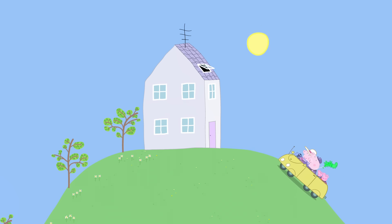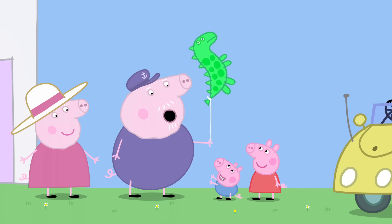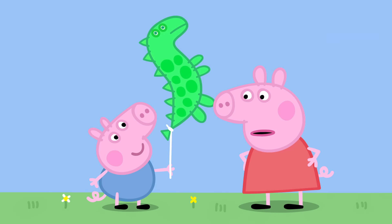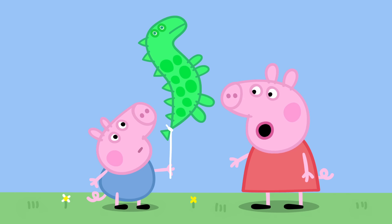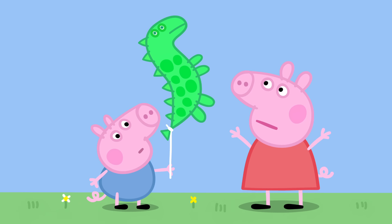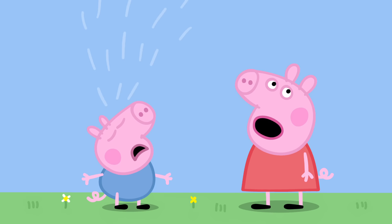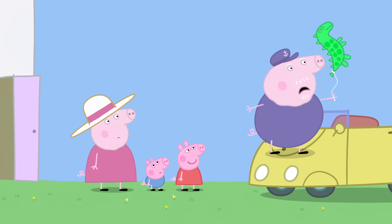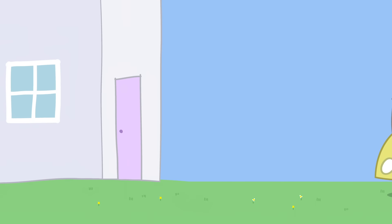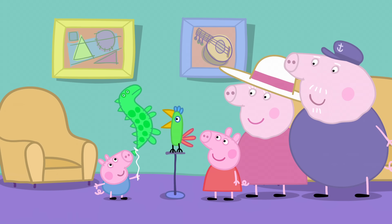Peppa and George have arrived back at Granny and Grandpa Pig's house. Hold it tight this time, George. Don't let go. In the world, there are two sorts of balloons: the up balloon and the down balloon. That is an up balloon. If you let it go, it will go up and up and up, all the way to the moon. Grandpa! Got you. Perhaps we should go indoors before we lose your balloon, George. Your balloon will be safe in here. Hello, Polly. George has got a new balloon. Balloon!